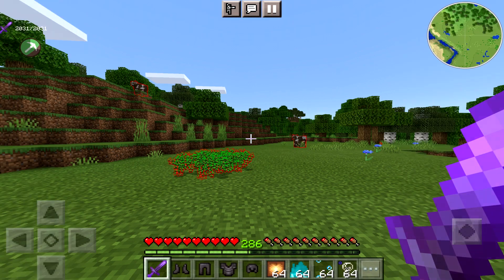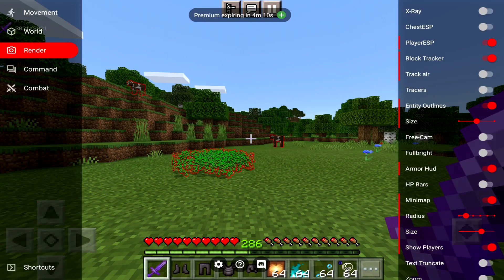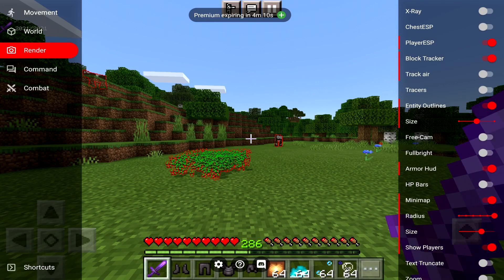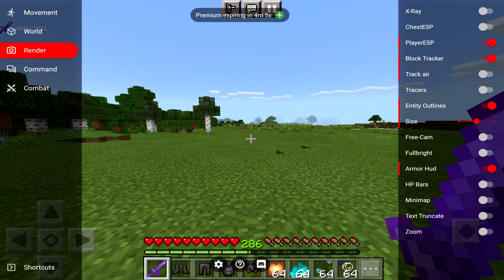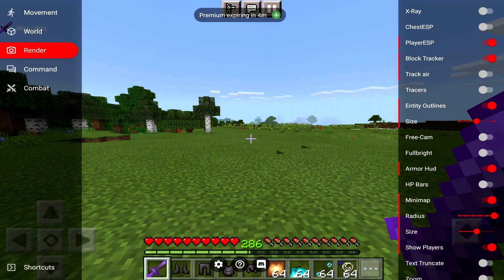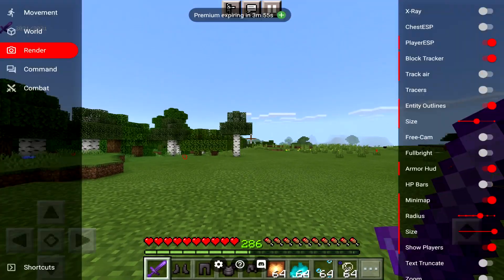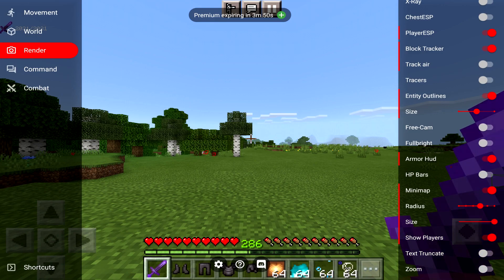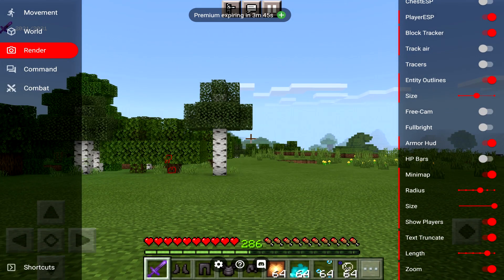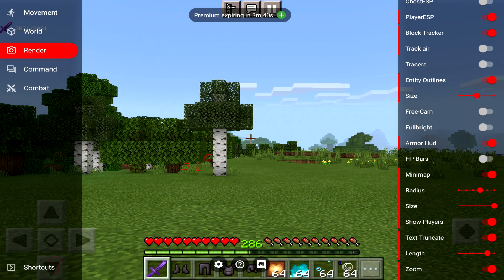You've also got your armor HUD in the top left, so you can see what you're holding and things. And then you've got mini map — the mini map is by far my favorite thing in this. You can make it as big as you want. I've wanted Minecraft to have this for so long. You've got radius — five or six is probably right — and you can change the size of it. You've got size, show players, text, and you've got zoom as well. Basically optify-style zoom. I know we have the spyglass now, but this is so much better.